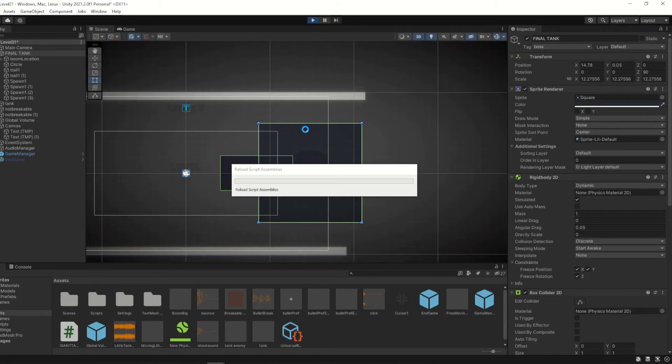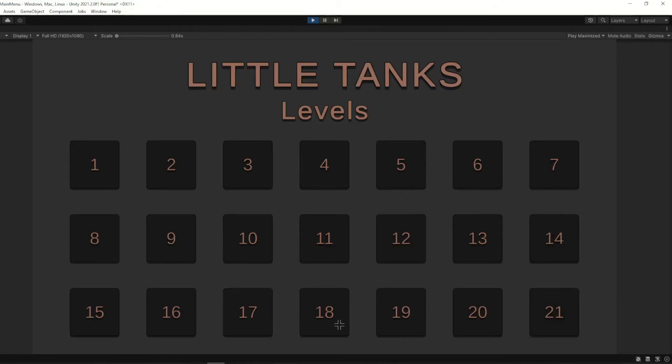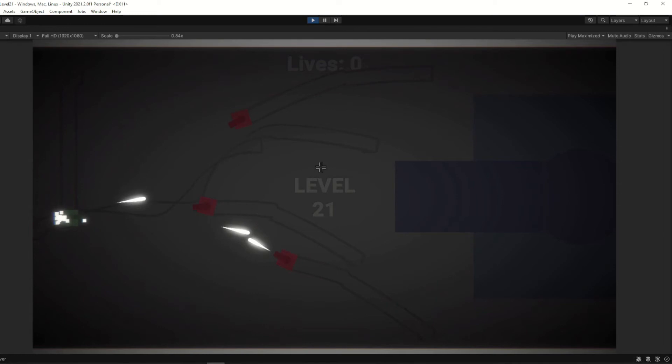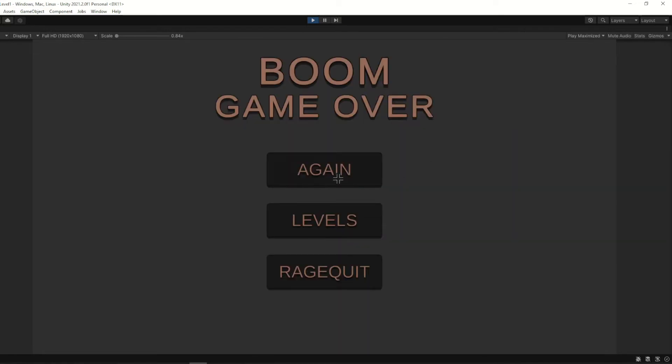Well, after I fixed all the bugs — because this doesn't look right — I also made some music for the boss, pretty cool. But the boss battle is kind of unfair because you immediately die after one hit. So now you have three lives. And if you die, the game just stopped, so now there's a game over screen and a rage quit button, just to make you feel bad for quitting the game.